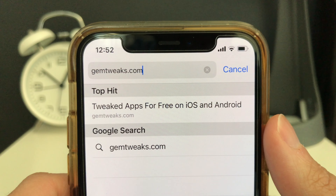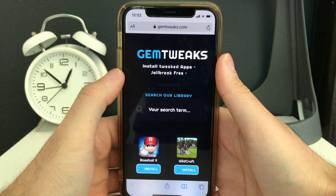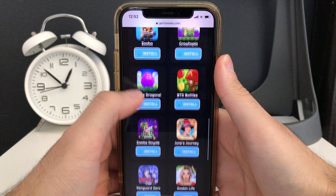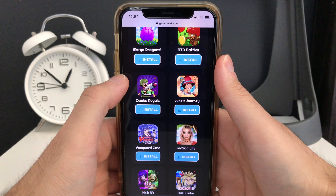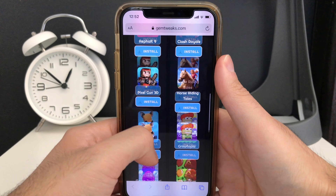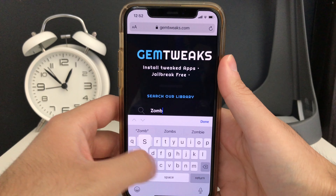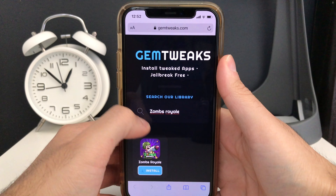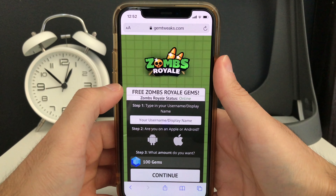Head over to gemtweaks.com. Once you're on the website, scroll down until you find the Zombs Royale app. Once you find it, press the blue install button underneath it. If you can't find it, use the search bar at the top — search for Zombs Royale, it'll show up, then click the blue install button.